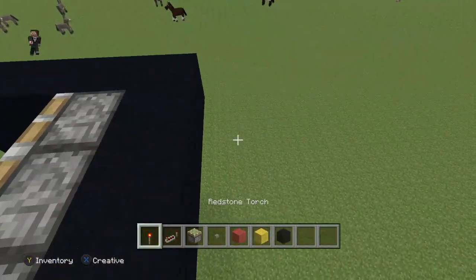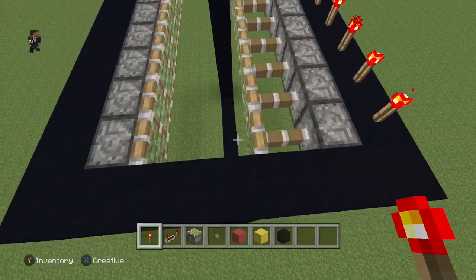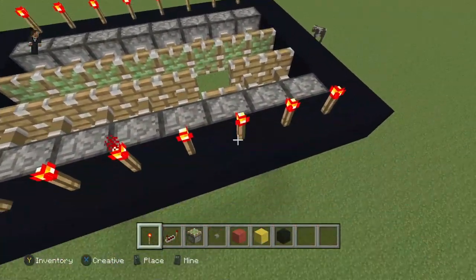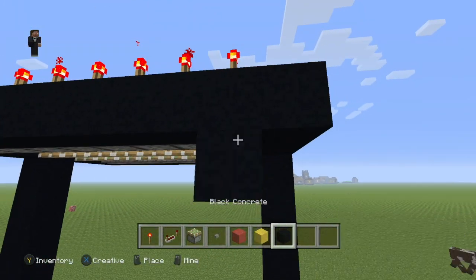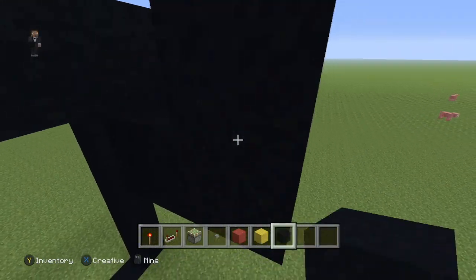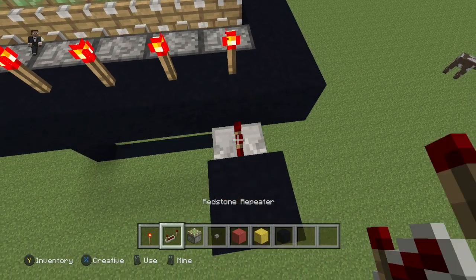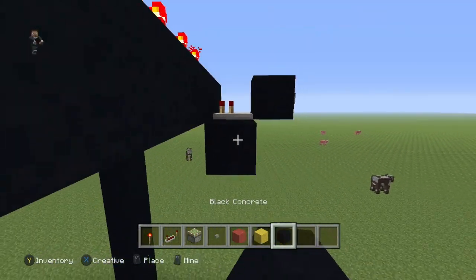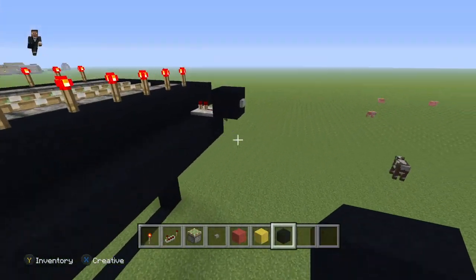Then you're going to put redstone torches over and along. Then you're going to go 1 down, and then back up again. Then you're going to put a repeater here, and a button here. Then you're going to do the same all the way along to the end of the redstone torches.